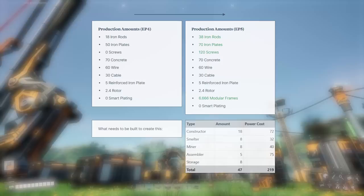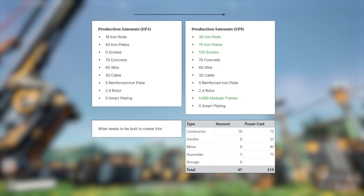Before we actually get started, I wanted to go over the production rates that we have currently globally per minute. We have 18 iron rods, 50 iron plates, zero screws — the reason I mention screws at all is because we do produce some but it goes into another machine and gets consumed. 70 concrete — we previously had 50 concrete and I added just one limestone node right next to the coal facility in Blue Crater, now producing 20 extra concrete. 60 wire, 30 cable, 5 reinforced iron plates, 2.4 rotors, and zero smart plating.